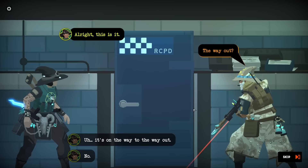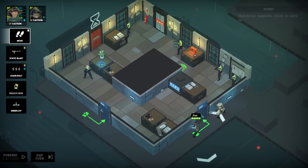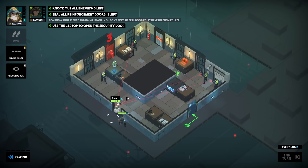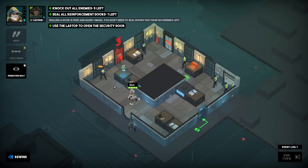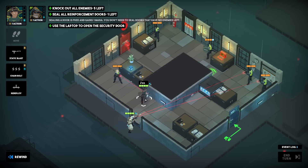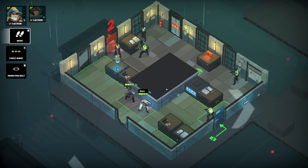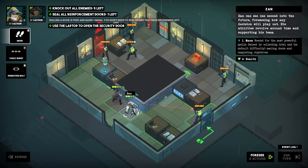We're on the way to the way out. We did regenerate our health between zones. We breached, moved here, and three-shot burst this guy — that didn't quite knock him out the window. We'll send Jen in first — that's perfect — and we'll do a predictive bolt and end the turn. Oh, someone just came through the door and we need to open the security door.